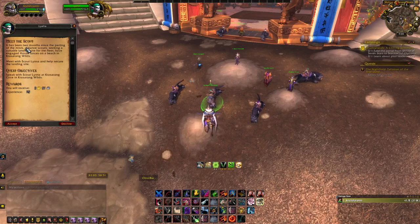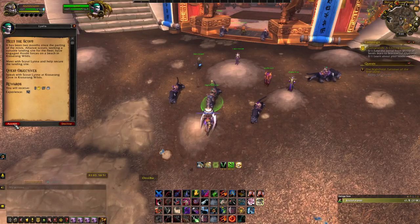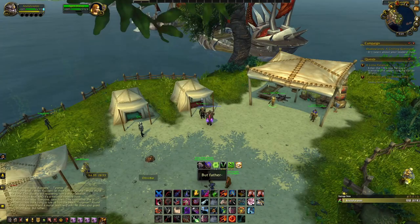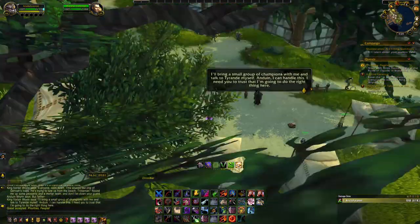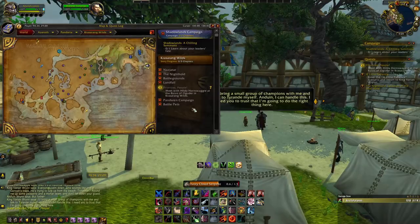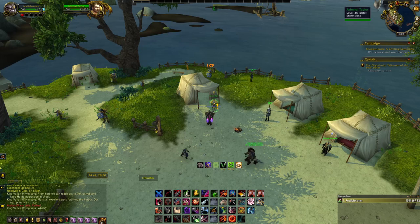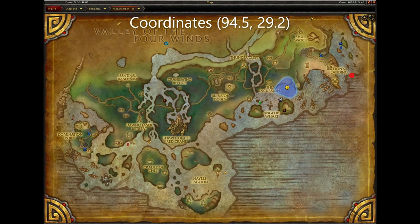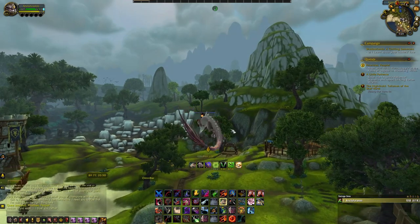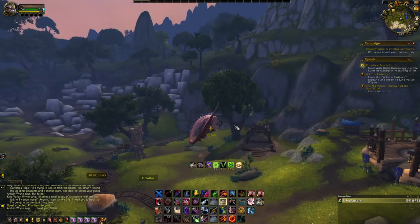On the Alliance side, speak to Lyalia located here in the Vale of Eternal Blossoms and also get the quest Meet the Scout. This will get you started on an introductory quest chain that you will need to complete. Once complete, this will unlock dailies that will give you reputation with Operation Shieldwall. As you gain more reputation, this will also unlock more of the lore quest chain offered by Admiral Taylor. Once exalted, you can purchase the Grand Armored Gryphon from the Operation Shieldwall Quartermaster. Also, once exalted and having completed the prerequisite lore quest, you will unlock the quest Breath of the Darkest Shadow, upon completion of which you will be rewarded with the Grand Gryphon.